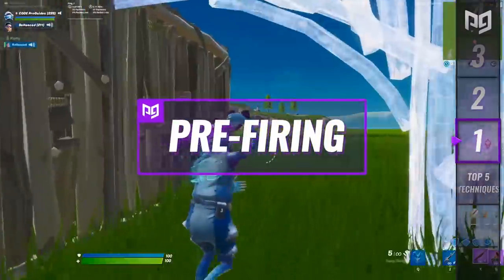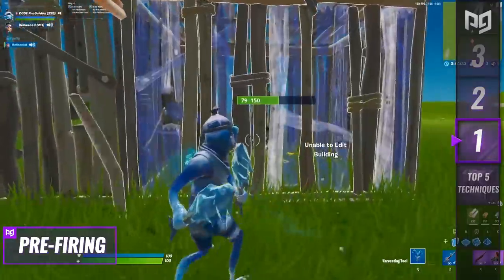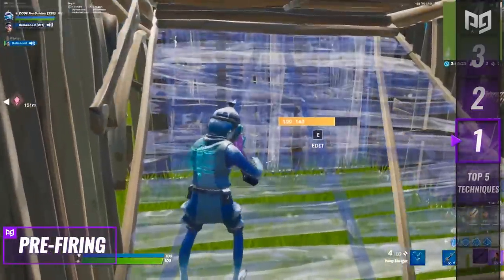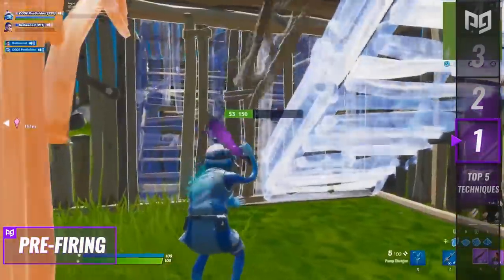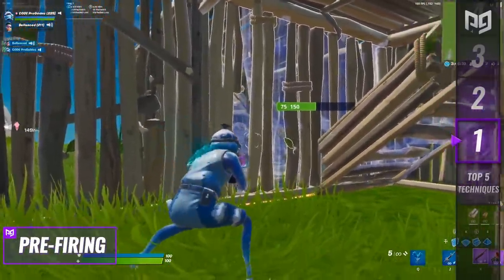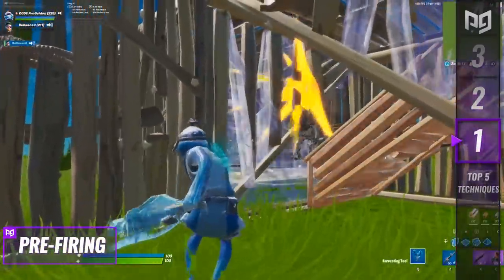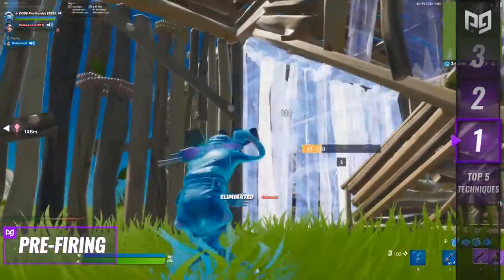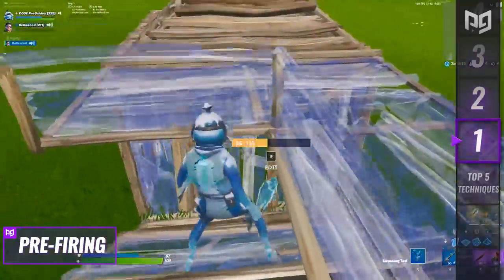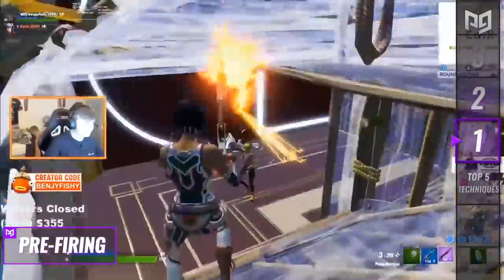Pre-firing refers to setting yourself up for an opponent to edit on you and predicting their edit to shoot them based on their editing menu and movement patterns. To pre-fire, set yourself up in a box next to or just outside your opponent's box, in a position where they'll attempt to edit on you. When you see them moving around or opening their edit menu, prepare your shotgun — the second they make the edit, shoot them right in the face. One good way to set this up is to start putting pressure on their box, pickaxing the wall or spraying them, then prepare to shoot.